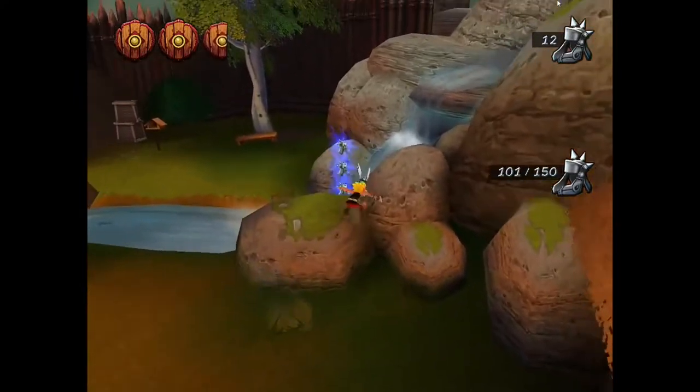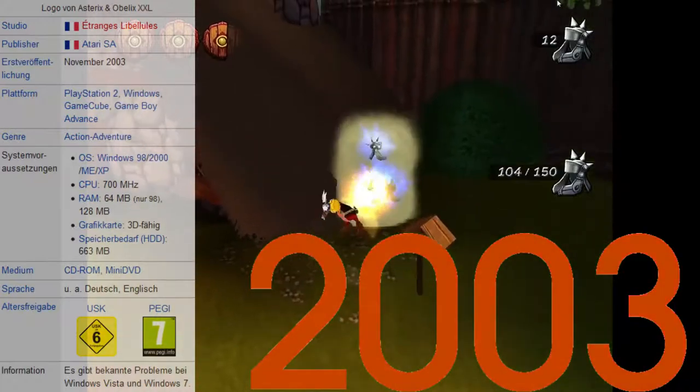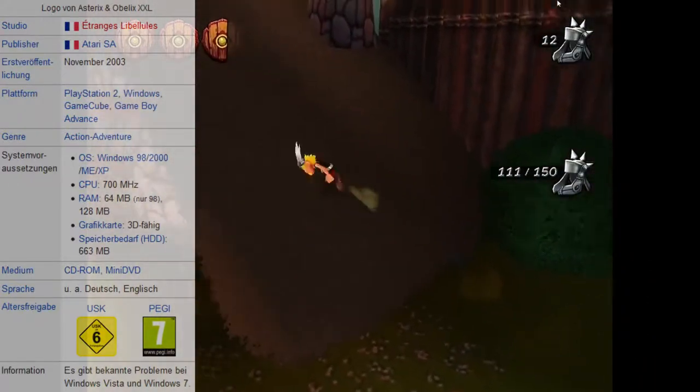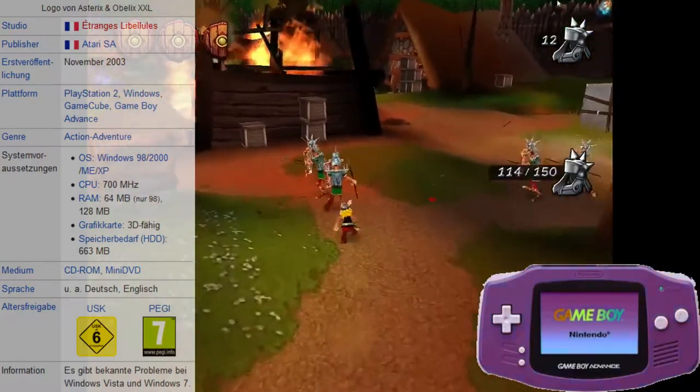Asterix und Obelix XXL ist das erste Spiel der gleichnamigen Computerspielreihe und erschien im November 2003 für die PlayStation 2, im Juli 2004 für Windows, den GameCube und den Game Boy Advance.